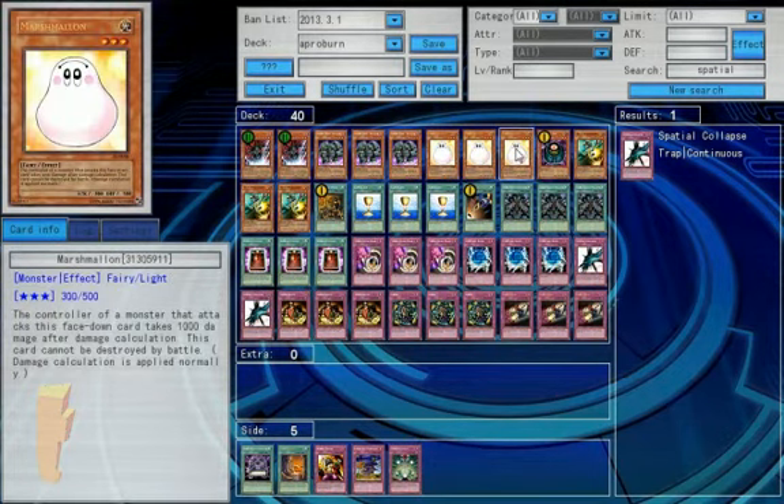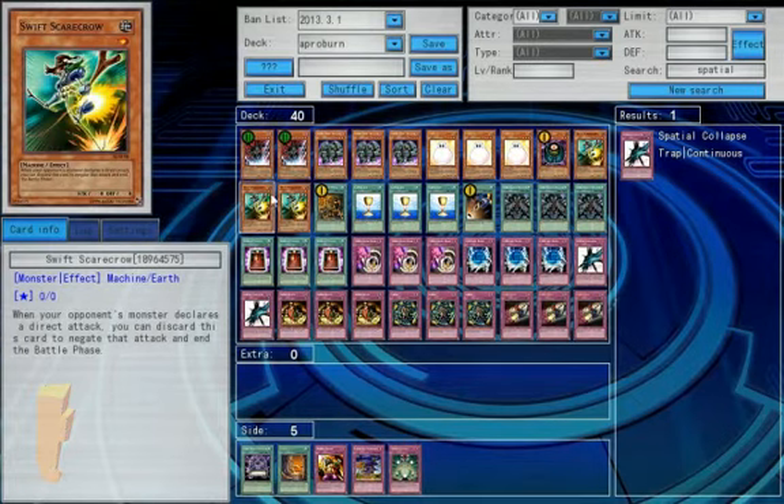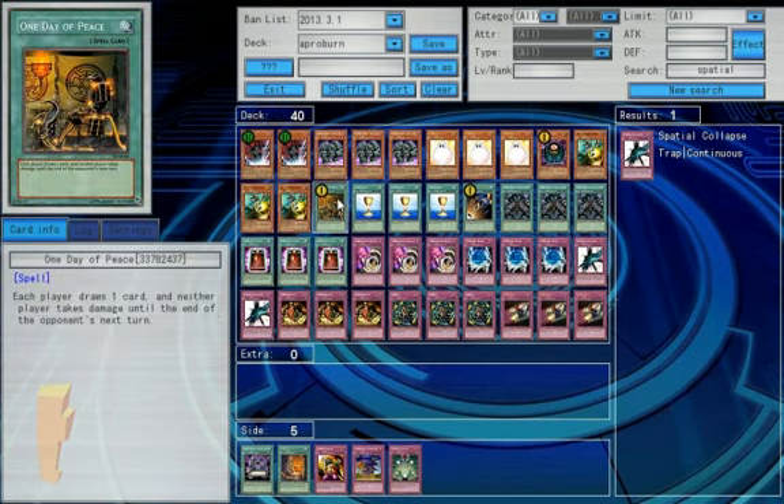Three Marshmallones for walls and burn. Morphing Jar for the draw. Scarecrows for stall. One Day of Peace for stall and draw — again with that you get a plus three and a turn of survival, which is amazing.